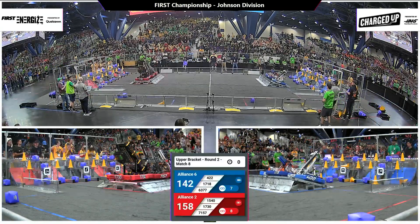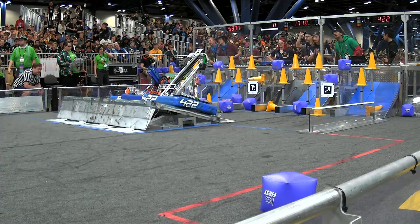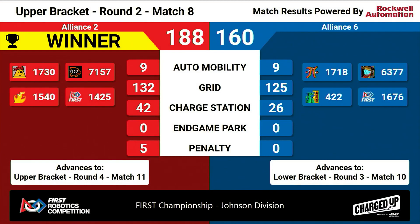Red Alliance docks and engages. Blue only docked. We'll see if it was enough for the Red Alliance to hold it out. Red Alliance pulls out the win, 188 to 160. Those charge station points making all the difference in the end. That means our Red Alliance is going to stick with us in this upper bracket, and our Blue Alliance heads down to the lower bracket where we'll see them.